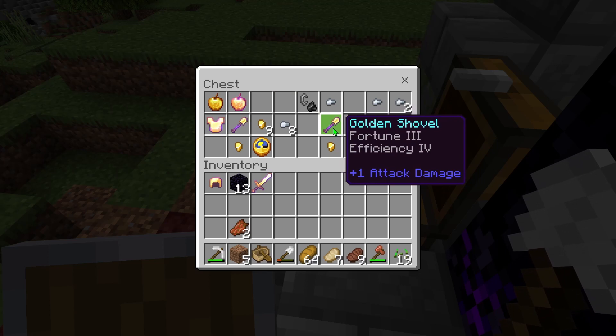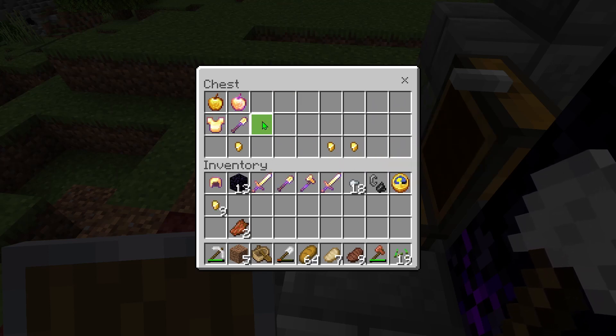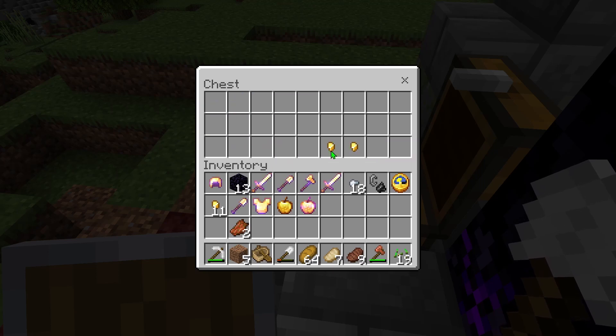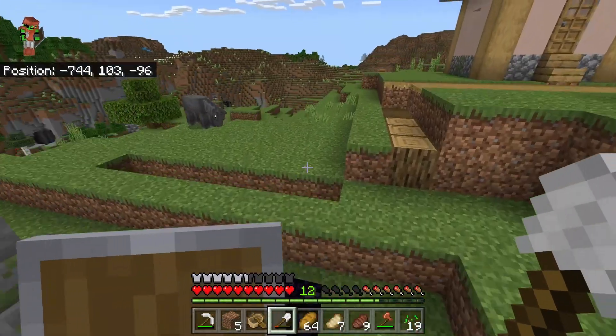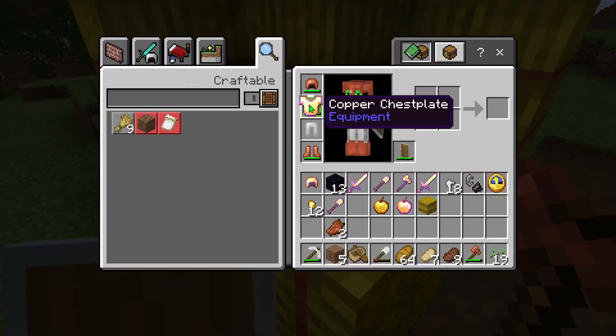Sharpness 2 golden sword. Fortune 3 efficiency. I got a god apple — I literally got a god apple! Why and how? I'm literally epic right now.